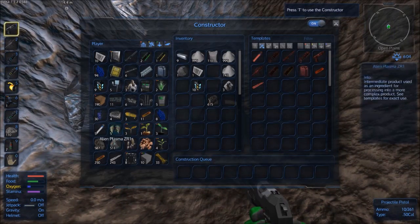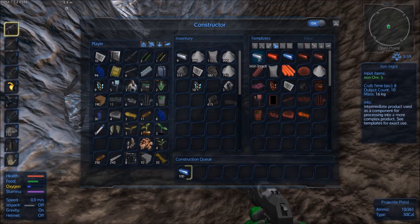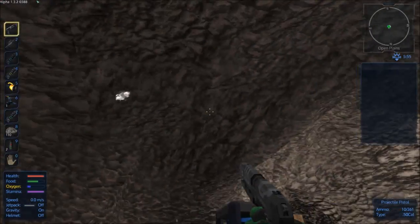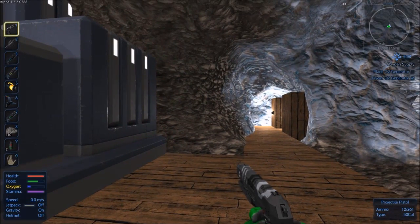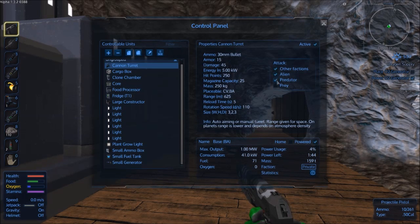I'll use the constructor to make some ingots. We've got iron and cobalt — we'll do 100 cobalt first then 100 iron. We should also make some fuel. We'll take those and make some fuel charges in this one. I filled up the ammo box. If you press P it shows all the components in your base. I'm going to set the turret to target alien and other factions — that way it'll attack only drones and leave animals alone so it fires automatically.